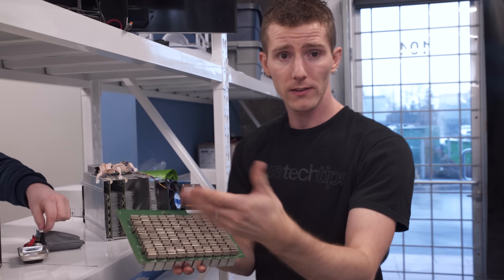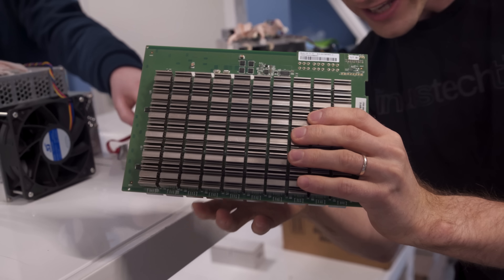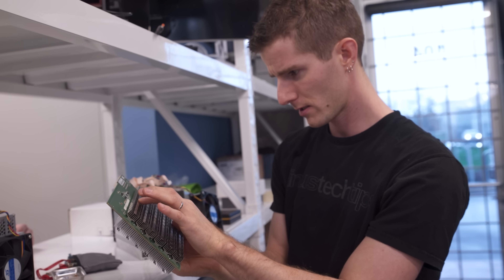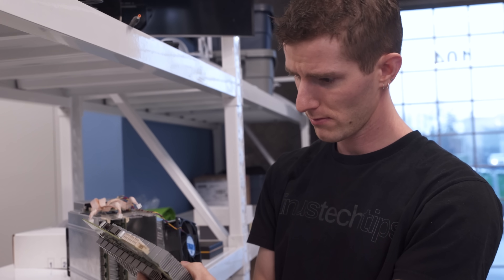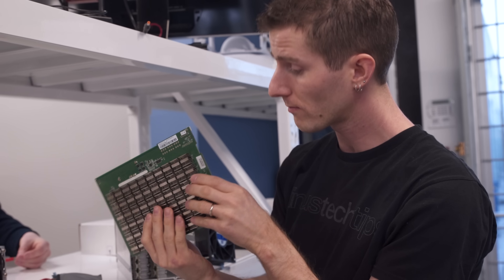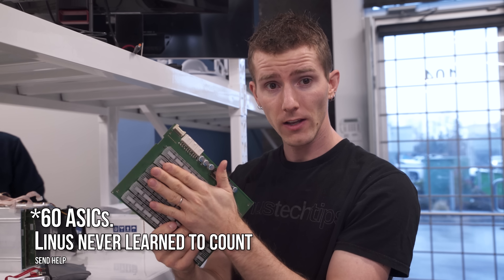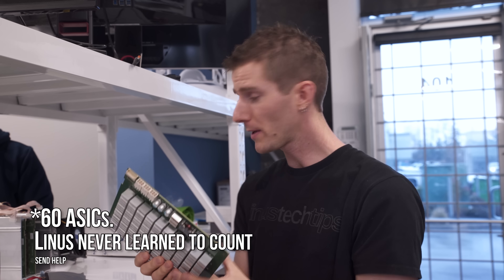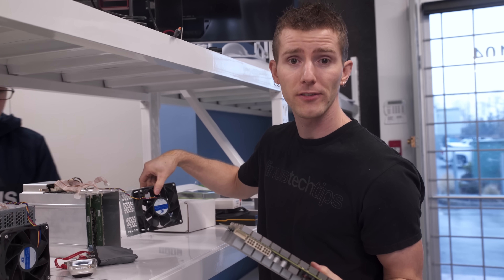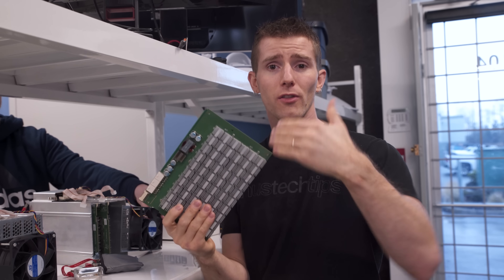Now that it's open, let's have a look at what's actually going on here. The D3 unit has three hashing boards, each containing 50 ASICs. They're held in place by an aluminum case that doubles as a sort of wind tunnel, with high-airflow fans on either side. Most of the mass of this thing is actually just the glued-on heat sinks for each chip.